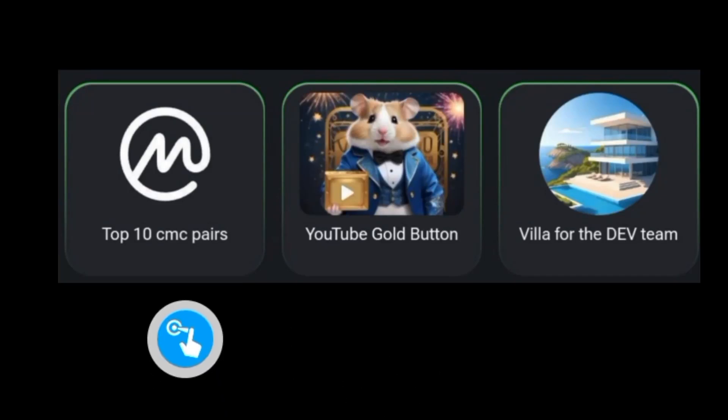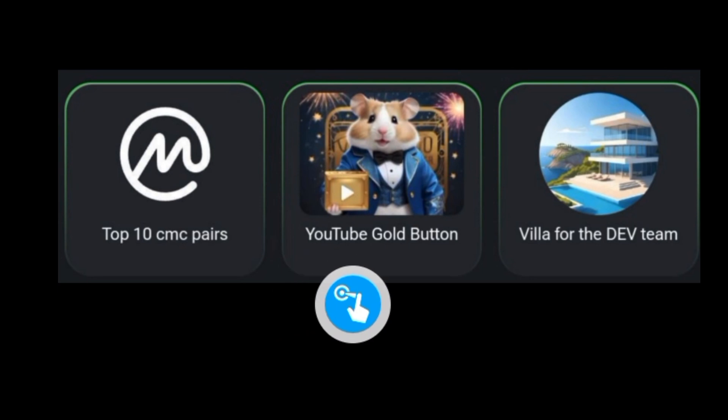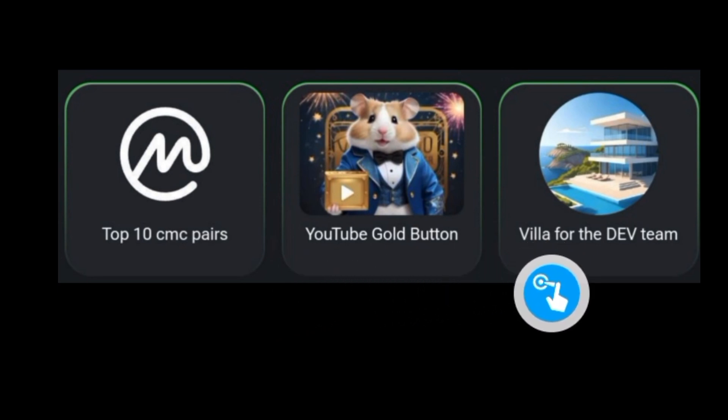My friends, how are you doing? These are the combo cards for today on Hamster. The first one is Top 10 Coin Market Cap pairs, the next is YouTube Good Button, and the next is Villa for the Dev Team.